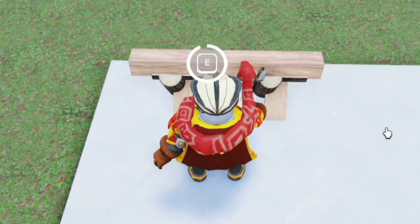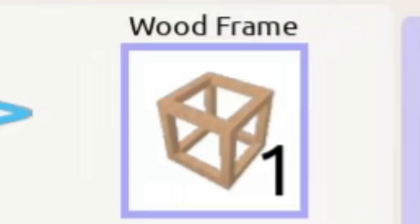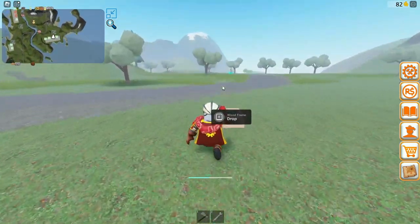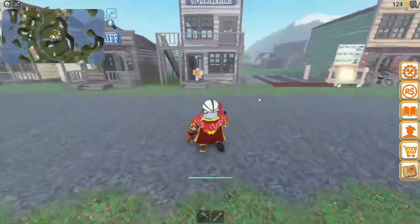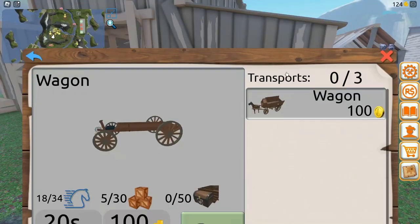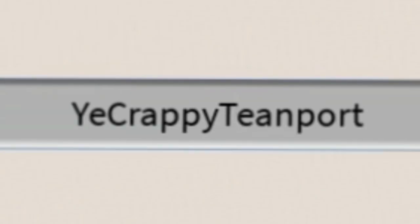If we take these nails, put them in here, and make some more planks, we might just have enough to make one wooden frame. Now we've got a wooden frame, and if we go all the way back we should be able to sell this frame for 42 dollars. Now we can go all the way to the stables and finally get our horse.